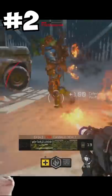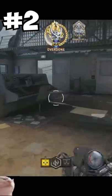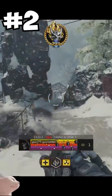At number 2 we have the Purifier. You guys know what this is — the flamethrower. You basically just held down the trigger and you won. He would just run around shooting streams of flames at everybody.